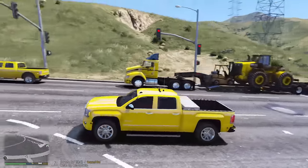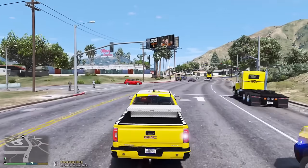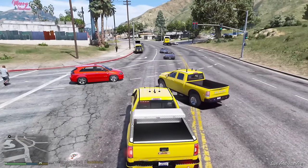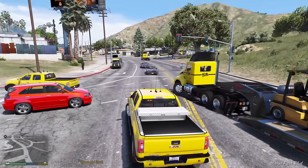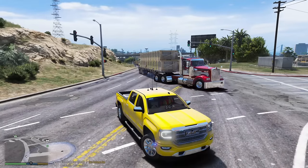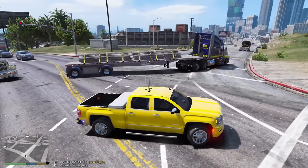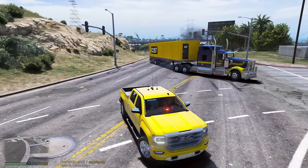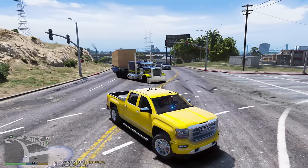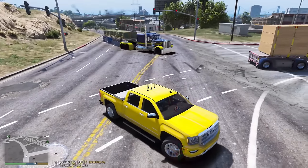On top of our lights we also have sirens. We are going Code 3 through all the lights. We're turning here — hold up, my bad, I thought we were going straight. Construction convoy rolling Code 3. Come on everybody, let's go. This is such a long convoy — the front is already at the fire station and I'm still back here on the first turn.